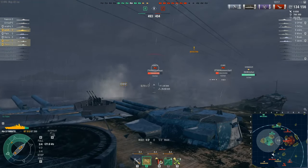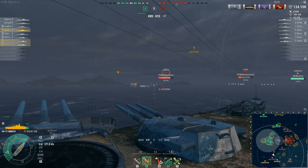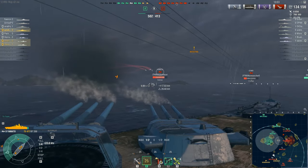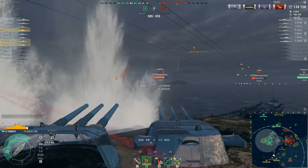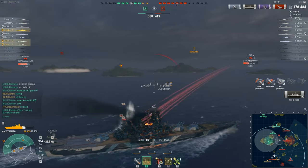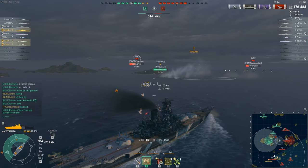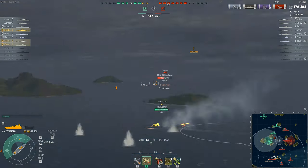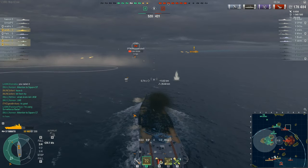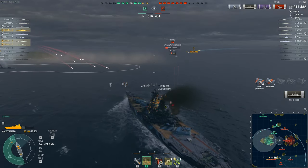Time to angle smartly in against the enemy Yamato and Izumo. There is a division mate in his Shimakaze out front harassing the Izumo at the moment. This enemy Yamato is once again showing quite a bit of broadside — and a very nice double citadel strike there, 42,000 damage. The enemy Yamato replies with 12,000 damage of his own. The enemy Yamato has not learned his lesson and is still showing way too much broadside at this range — another big damage citadel strike.